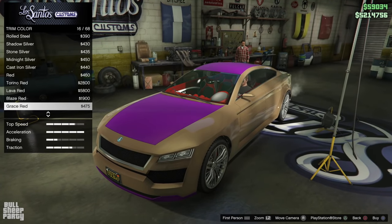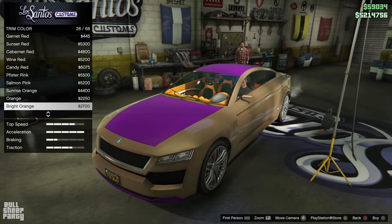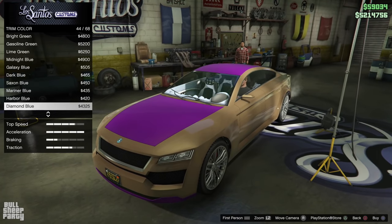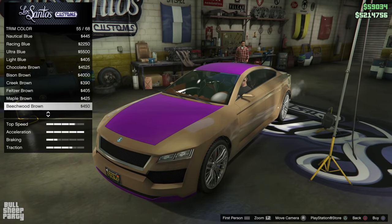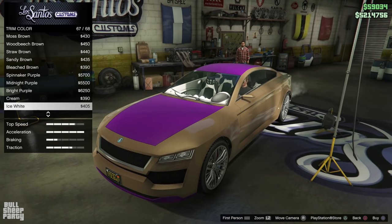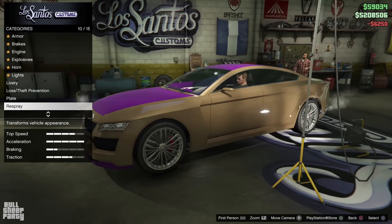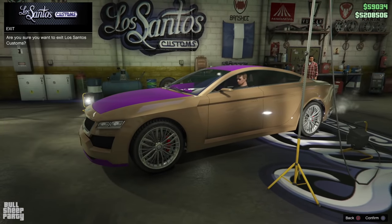And as for the trim color — guess what we're gonna choose? Potato? No. Yellow? No. Green? No. Of course we're gonna make a pimp mobile and make it purple as well. Spoiler. And with that, sadly, we're done with the customization of this vehicle. So let's take it out for a spin and see how it behaves after upgrading the performance.